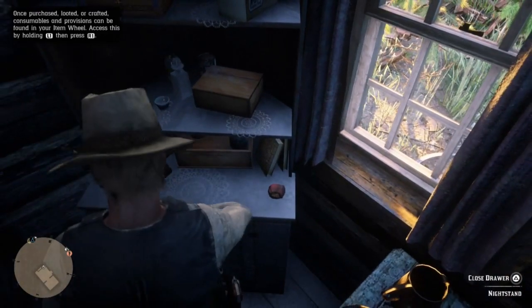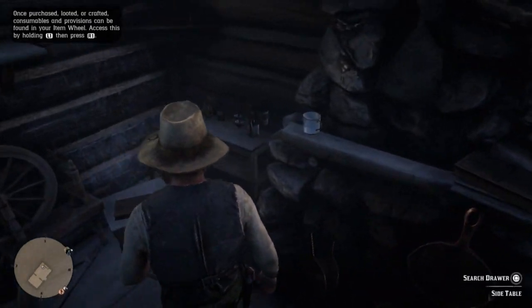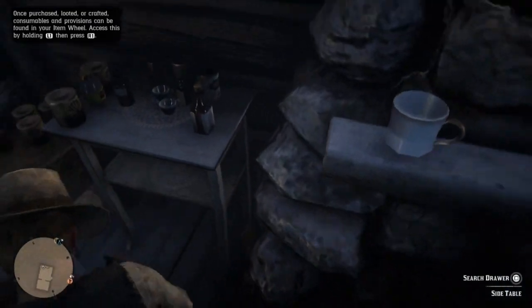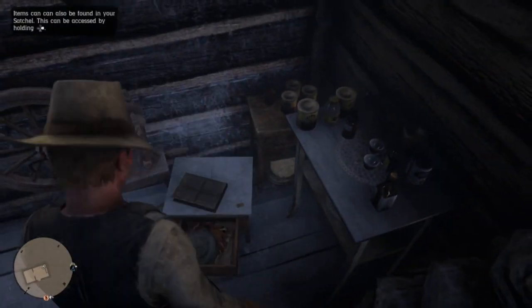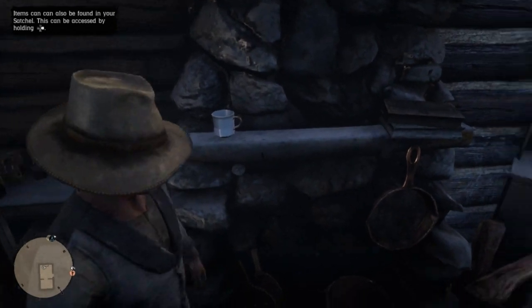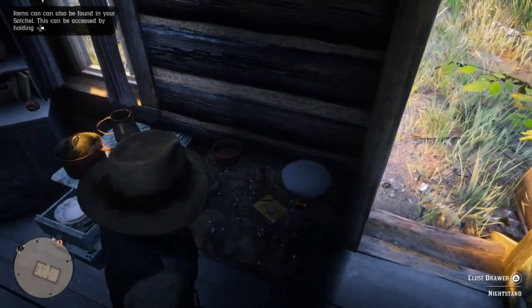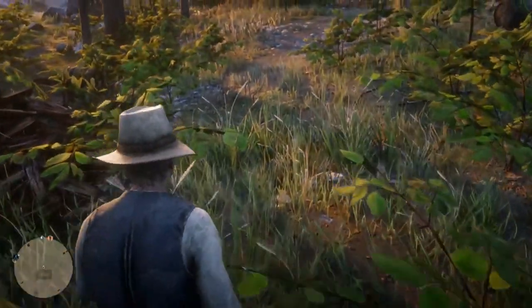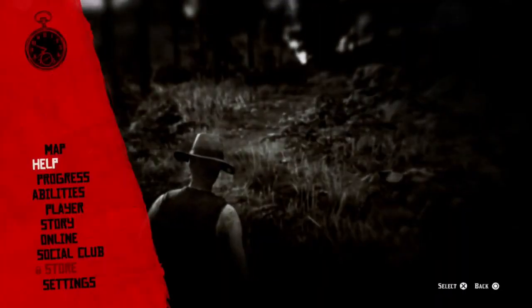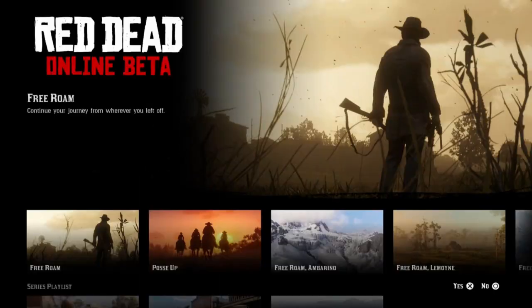Once you've looked through both drawers, go a little bit to the left and pick up all the food items and anything else you can find — you might even find some portions. Then go a little bit further left and you'll find a few more things such as tonics or just anything that will help you survive in Red Dead Online. Make sure you look around the whole house — you might find a few more jewelries. Once you've picked up everything in the house, make your way out and bring up your pause menu.